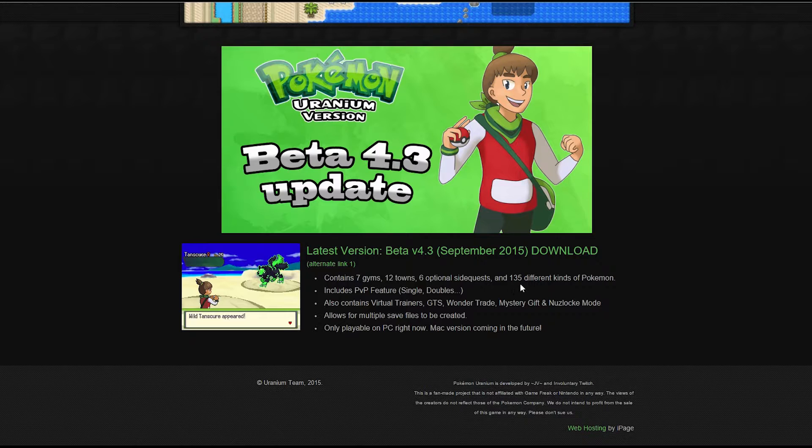So there are 35 Pokemon that are old ones, I'm guessing. There's a PVP feature, an online option, virtual trainers, GTS, wonder trade - that's a completely random trade for a Pokemon - mystery gift, and Nuzlocke mode. It also allows for multiple save files to be created, which is awesome.